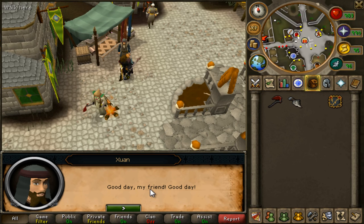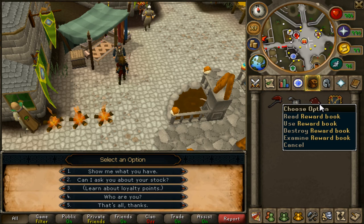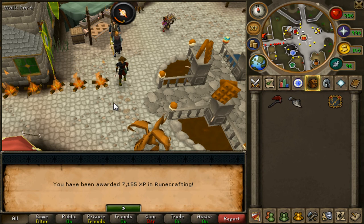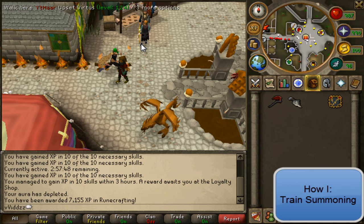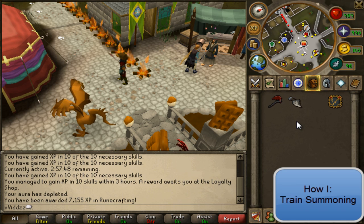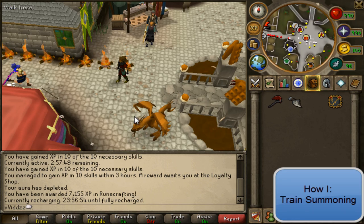Talk to this NPC and he should give you an XP book. I like to use my XP books on Runecrafting — as you can see I'm going to receive 7,155 experience for that. That took about a minute at most, though it actually takes me about 30 seconds. You get about 7k XP and can do it once a day. The recharge time is 24 hours exactly — you can see 23 hours and 56 minutes remaining. Thanks for watching!